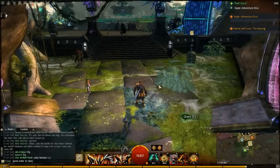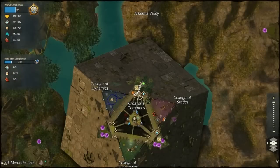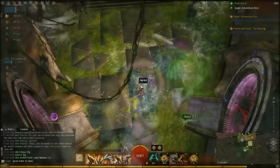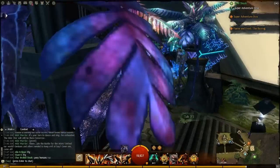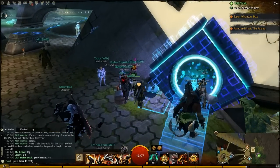The Super Adventure Box is located in Redisum, right over by this orange star right here. Also over here is the guy named Motto, where you can spend all the currency that you earn while you're in the Super Adventure Box. You can buy a couple of weapon skins and a couple of other things.